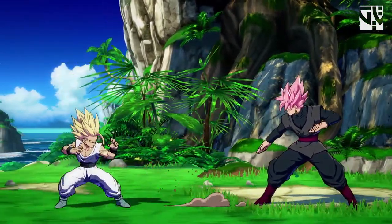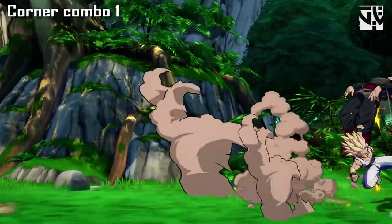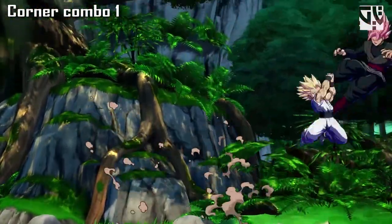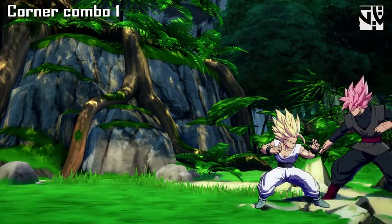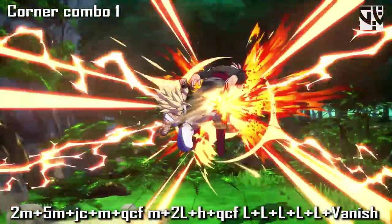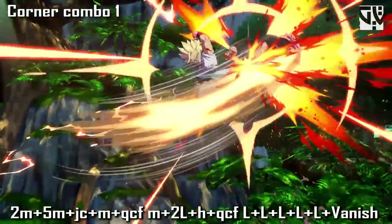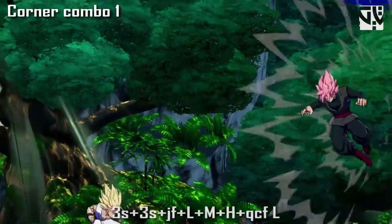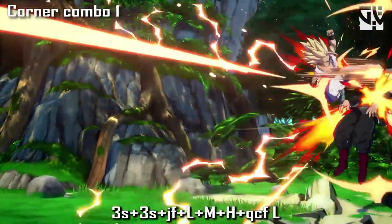First up is Corner Combo 1, which makes use of the quad circle forward light in the corner, then uses bomb loops to do the combo. I'll explain this in slow motion so you can understand better. You do crouching medium, standing medium into jump cancel medium, quad circle forward medium. After that when you come down you do crouching medium heavy into quad circle forward light - five hits. After that you do the vanish, then you do the two bomb loops, giving some time there.